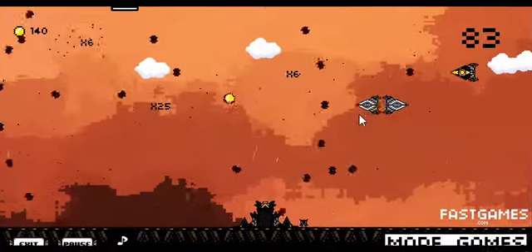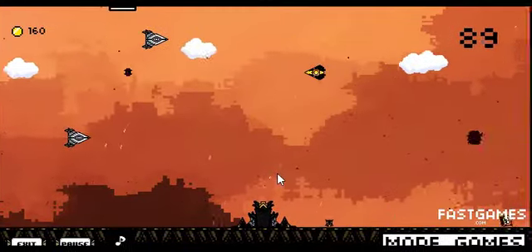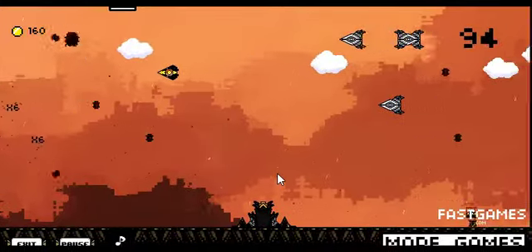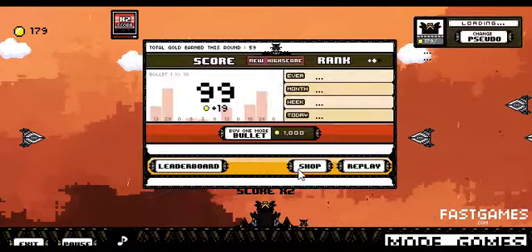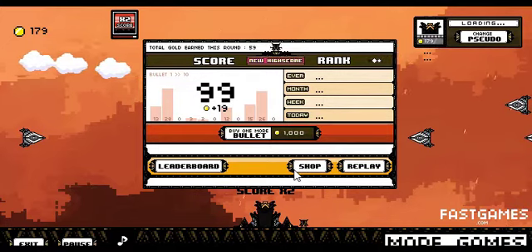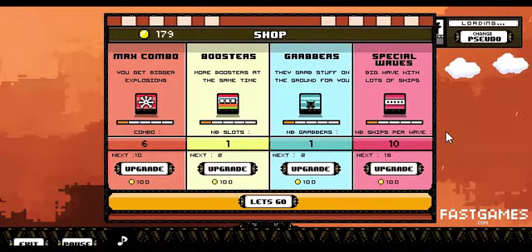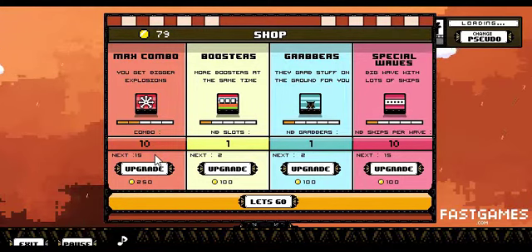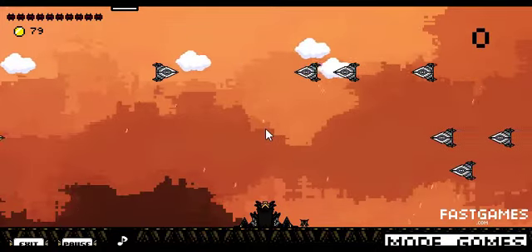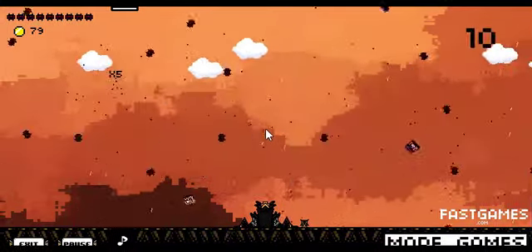We also have a grabber that goes around and tries to get our things. I don't know why that yellow ship is like that, but game over — you just spend the bullets and that's it. You can also buy one more bullets for a thousand, but not really. Let's go to the shop — we can buy a grabber, special waves, bigger explosions. I like bigger explosions, more kabooms, so let's go.